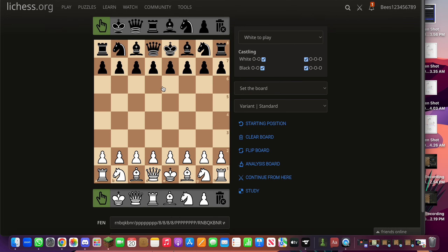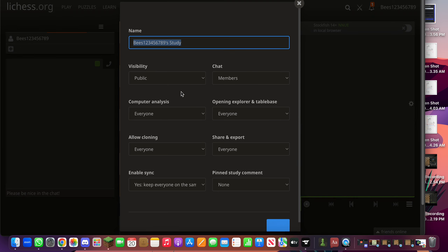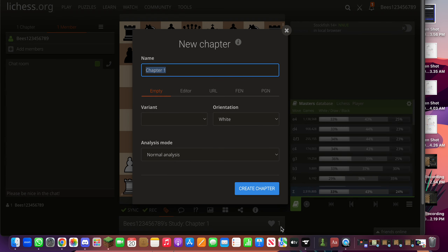Sign in. Okay, so we're already in. Study — create a study. Yep. Start it.